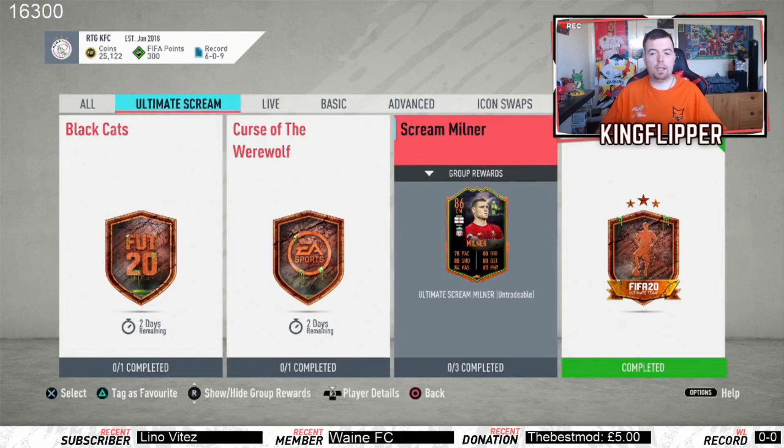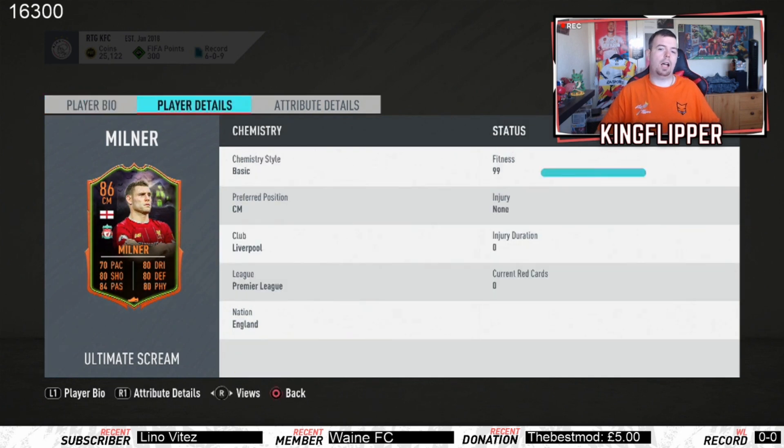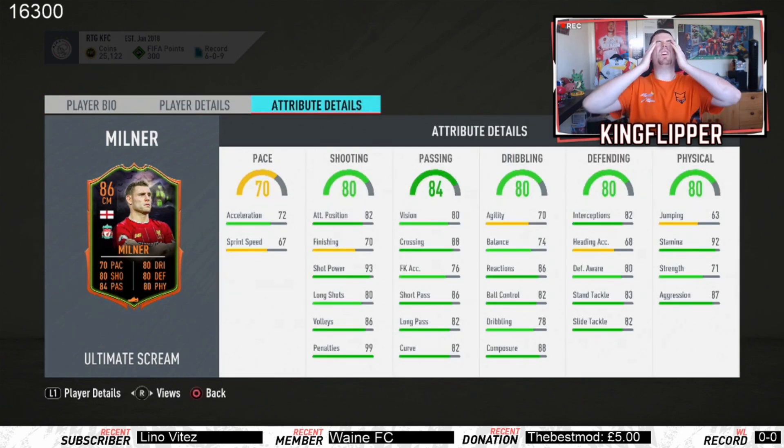So to do all three of these SBCs to get Milner — he's expensive. His card is quite tanked, don't get me wrong, and in total it cost 229,000 coins to do. If I had to do him I don't want to force you — I just don't have the coins to do him, which is a shame.